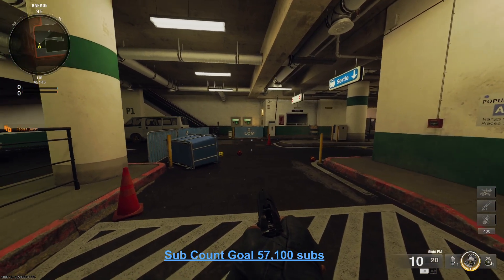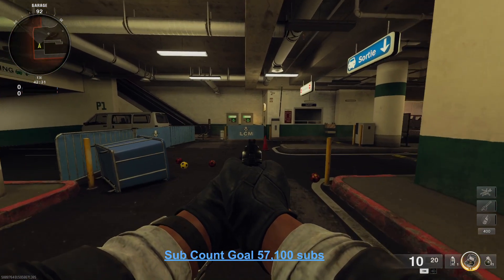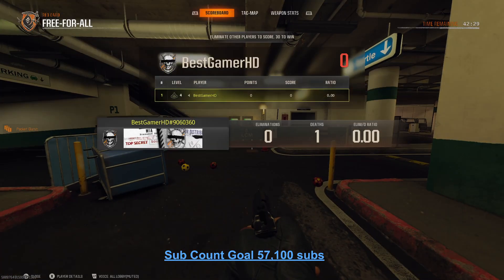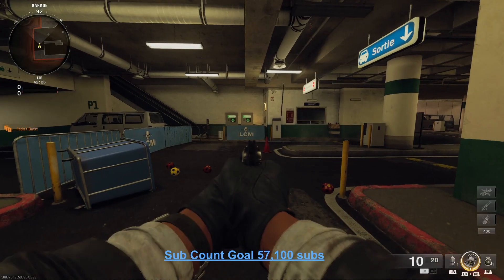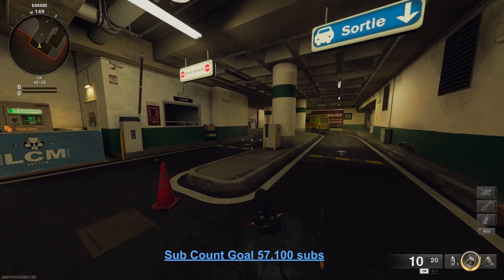What's up guys, it's BestGamerHD here. I'm trying to do this without it lagging — not sure why I'm lagging so much — but this is how to get completely out of the map on Red Card. All you gotta do is come to the end of the map over here on this side.